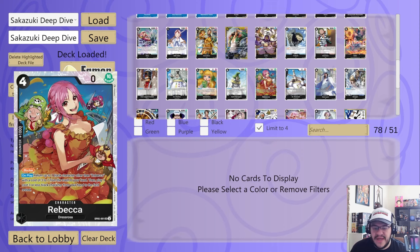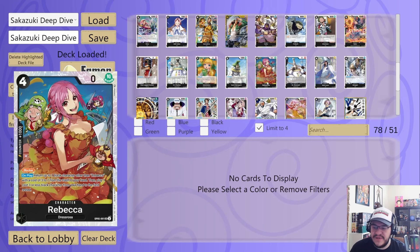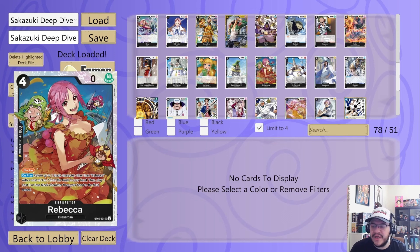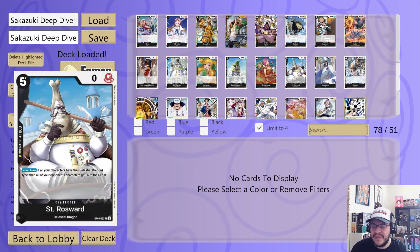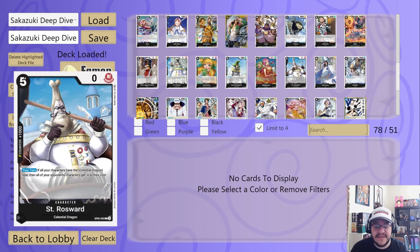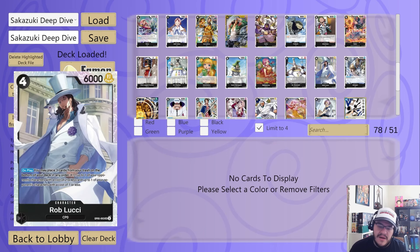Rebecca is an absolute menace of a card — it's a blocker that when you play it, you return a black character other than Rebecca with cost three to seven from the trash to your hand, then you play a cost three black character from your hand to the field rested. The optimal target nowadays is Hina, because when you play it you get to give minus four to something — absolutely broken. But if you already have the Hina in your hand you just add back something else that you can use later. This card is very, very strong.